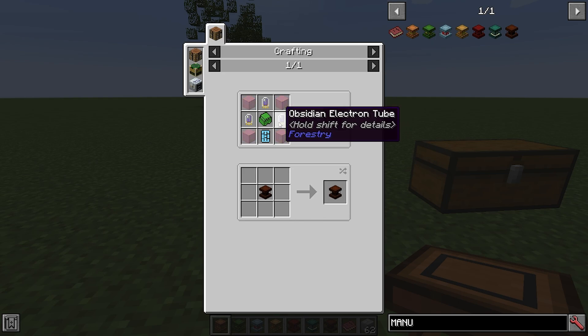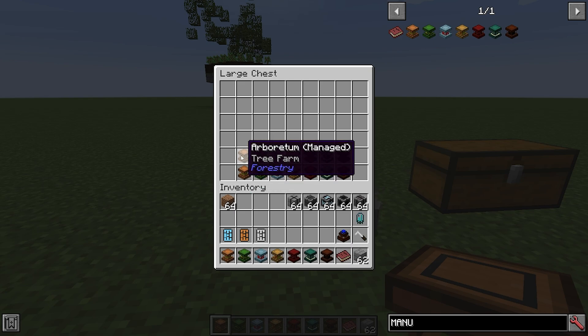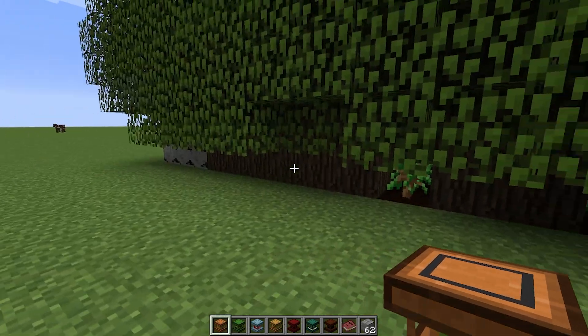If you want to know how to make these electron tubes, the flexible casing, or the circuit boards, I actually covered this in my first Forestry video and I will put a link above for that now in case you haven't already seen it. If you want a manual version of a farm, where you have to set everything up yourself, you can put the managed version into a crafting table and it will give you the manual version. I don't see a reason why you'd ever want to do this, because the automatic ones do it all for you.